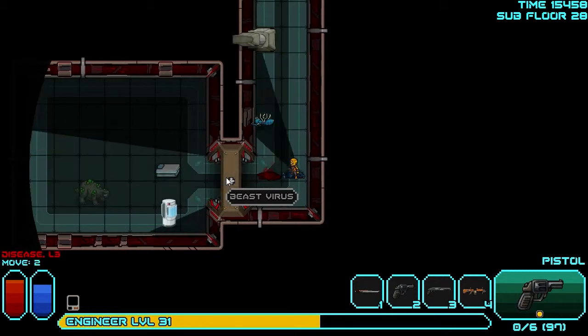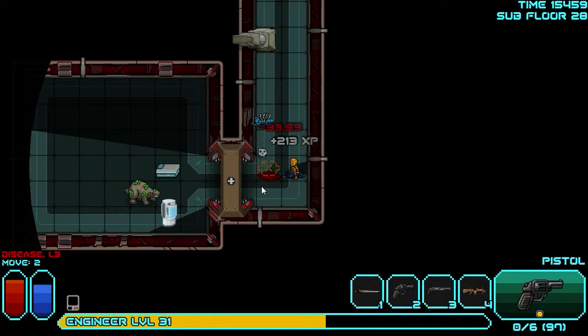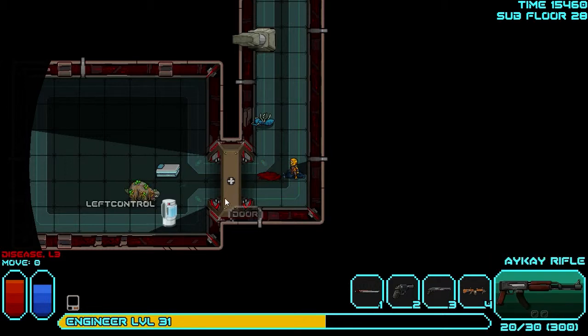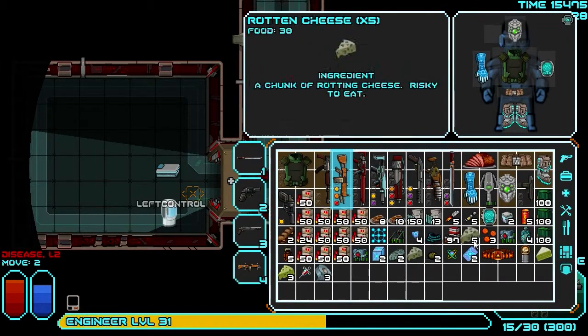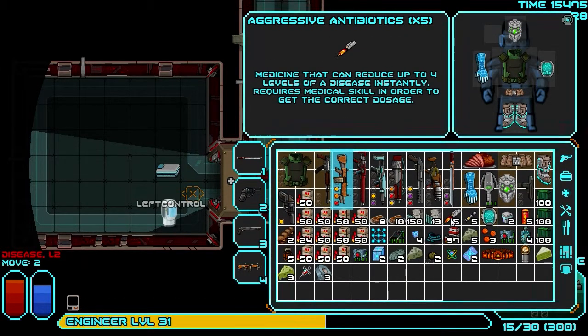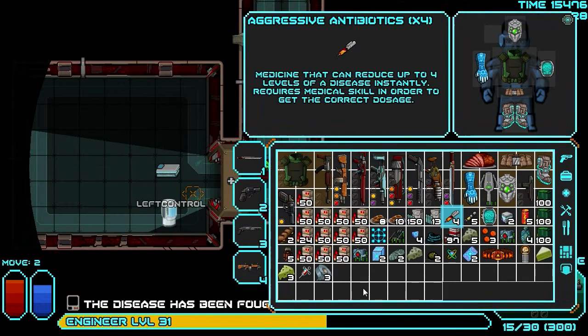Let's see... yeah, that looks good. Let's do the AK. Disease bear! You gonna hide in your corner again? Is he trying to heal? I forgot about the disease but it dropped down to two. I'm not gonna be stingy with it. No, I won't. Just get rid of that — don't mess around. You wanna cower in the corner? I will let you heal.